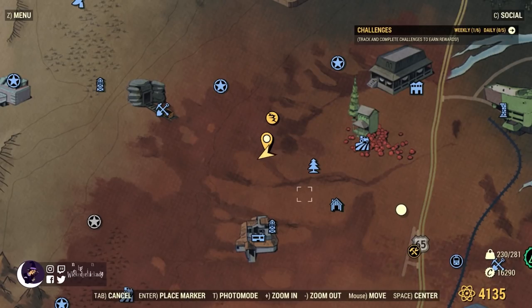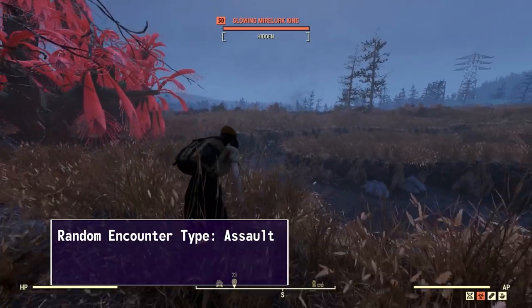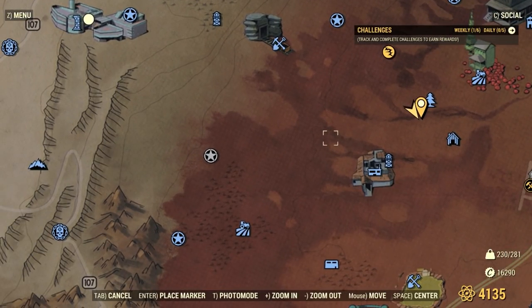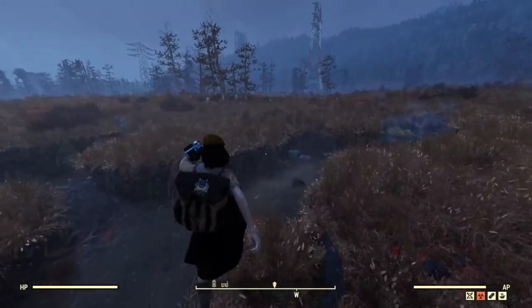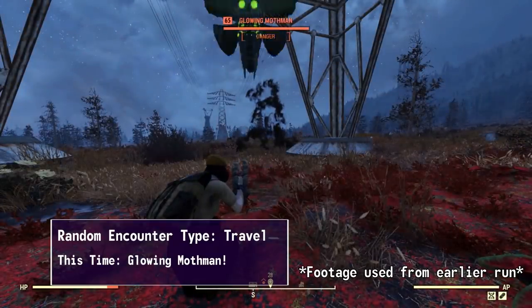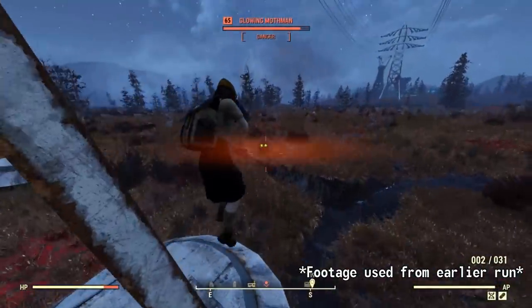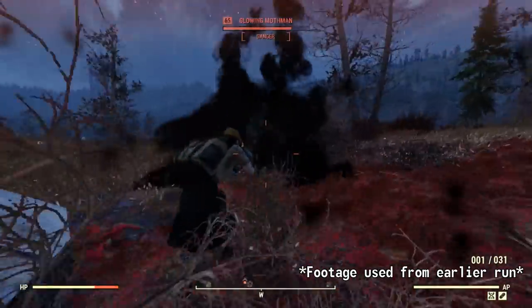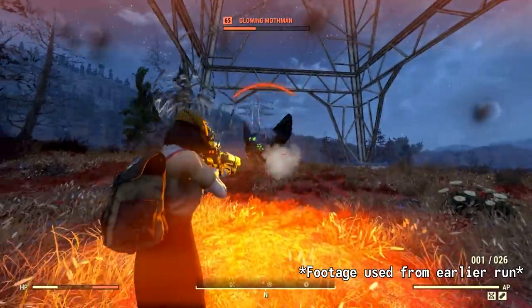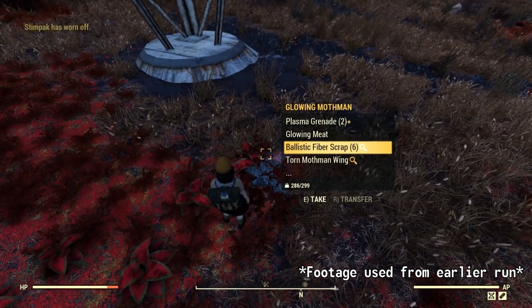I'm going to go curl up in a ball and cry now. Towards this glade here — this is a great Sheep Squatch spot, and you can also potentially see the Mothman here. There are quite a few spots around the ranger's office that I tend to have the most luck with. This trigger point is underneath here where I found a Mothman last time. The Glowing Mothman is definitely my favorite. And he decided to share his wing with us.